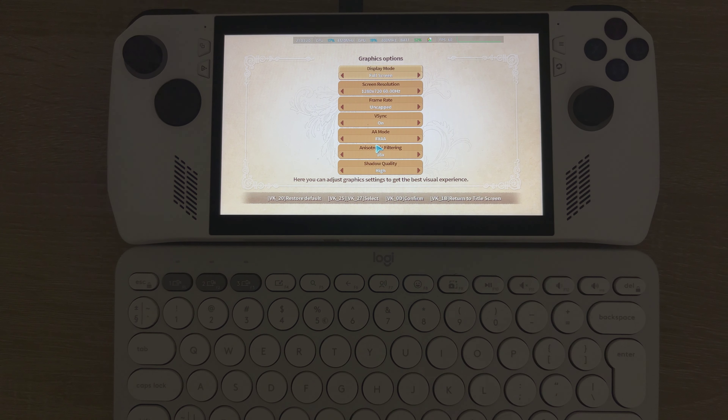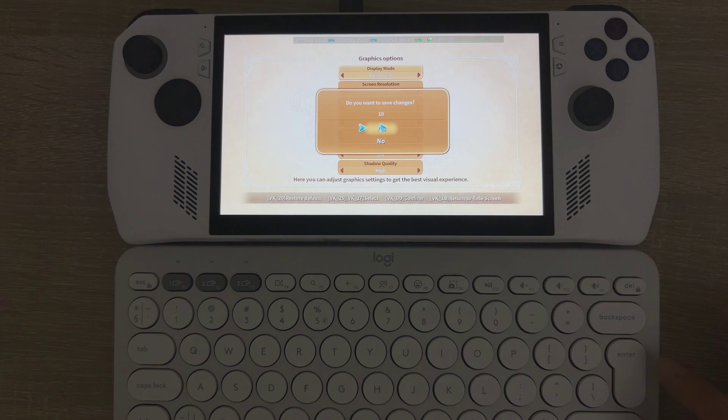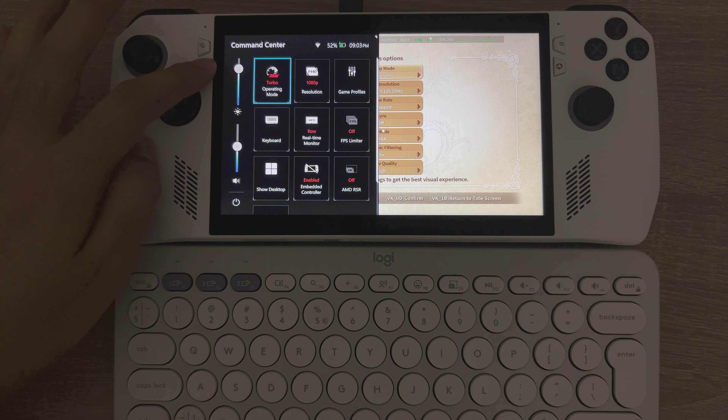Let's see what graphics settings we've got going. Changes coming into effect. Let's say 1080p, 120Hz, uncapped. Let's see vsync off. So we're in 30 watt turbo operating mode, 1080p resolution.